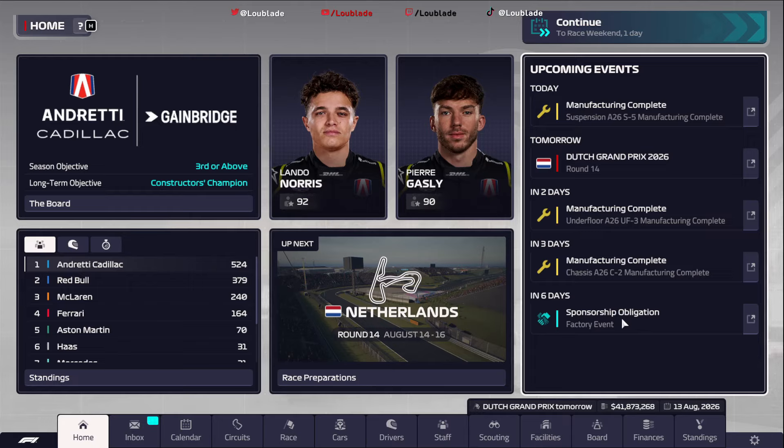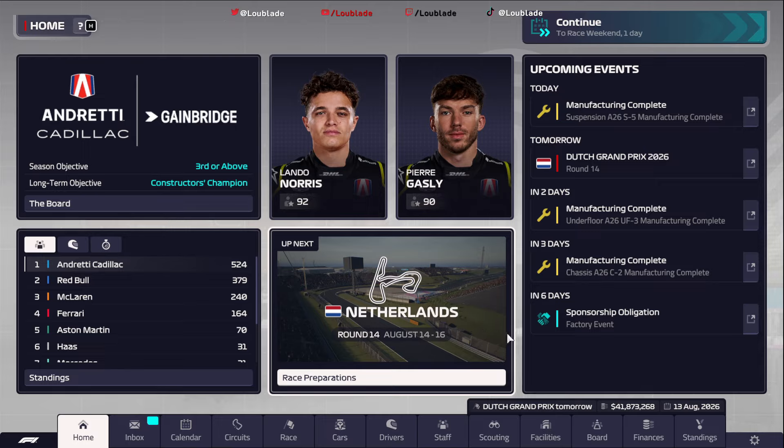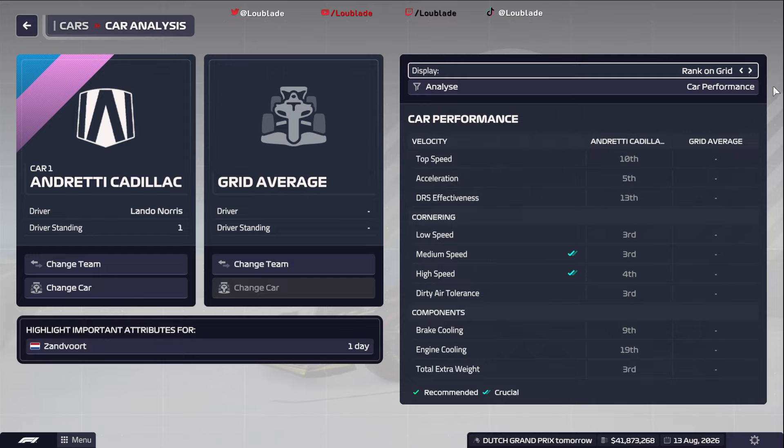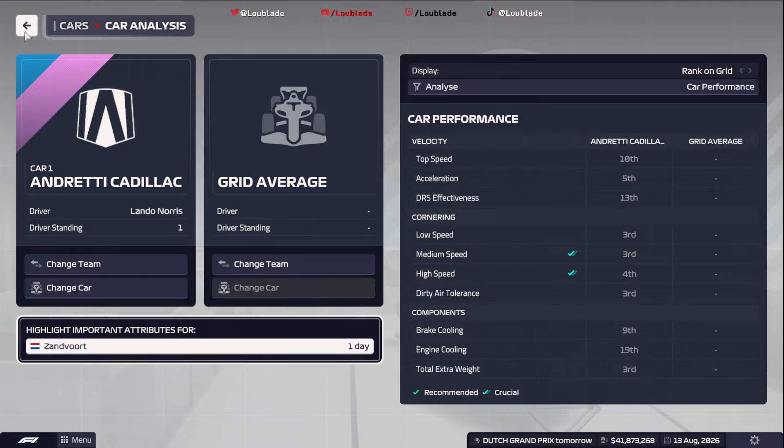Hello ladies and gentlemen, welcome to episode 14 of our F1 Manager series. We are halfway through our final season — I hope you're enjoying it so far. Lots to get through on this episode, so straight away let's get into the big upgrade package. We've had a new underflow, a new rear wing and front wing, which has cemented our place in probably the top two or three teams at the front of the grid. We are especially good at cornering and top speed could do a little bit better, but at the moment we are looking really decent with our car.